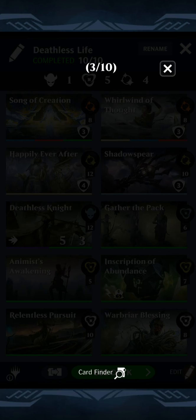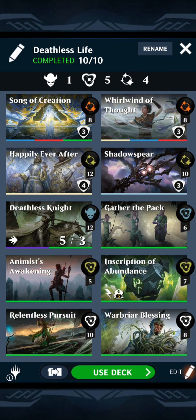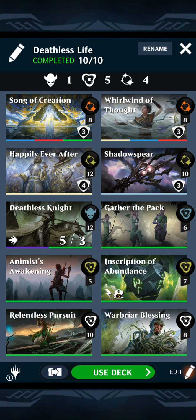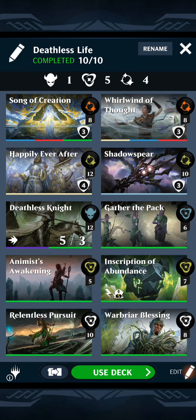At the beginning of your turn, you do have full life — that's where Warbriar and the Inscription's kicker come in. And of course, Shadow Spear gives plus three, plus three, lifelink and trample in case there's a blocker. That plus three, plus three makes him have eight power, so when just one of them attacks, you're going to return all of them to play.